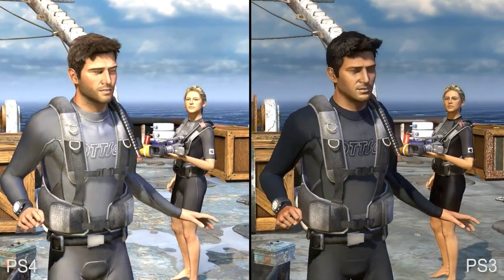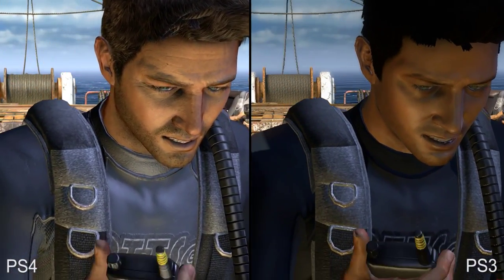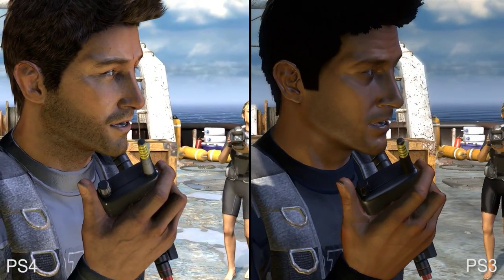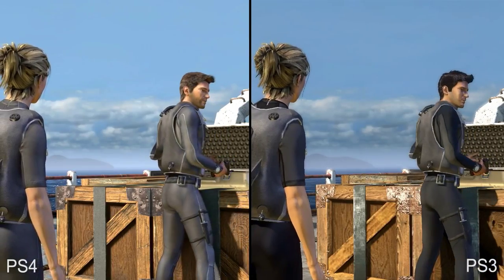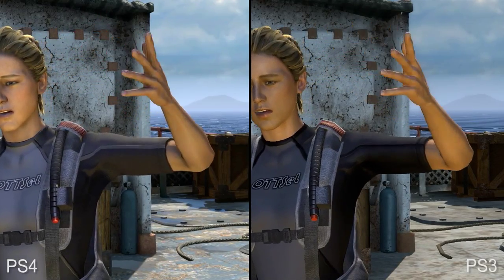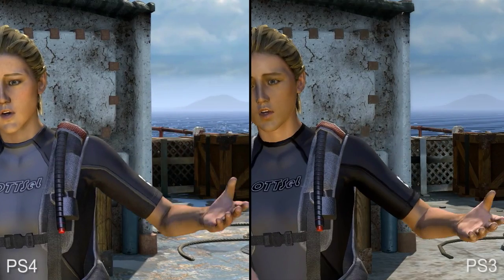As Nate walks into a shadowy area, note the improvements to indirect lighting. In the original game, skin loses much of its texture in these conditions, resulting in an almost waxy complexion with exaggerated specular features — it appears much more realistic now. As Nate grabs his gun, look closely at the crates in this scene — once again, we see higher resolution texture work. Then we have the steel cables on the deck floor, which sport increased geometric detail. The sheer number of incidental objects that have been remodeled suggests an immense effort poured into this project.